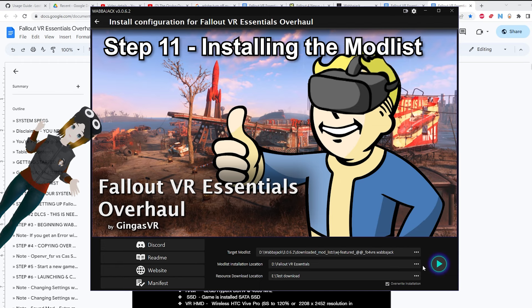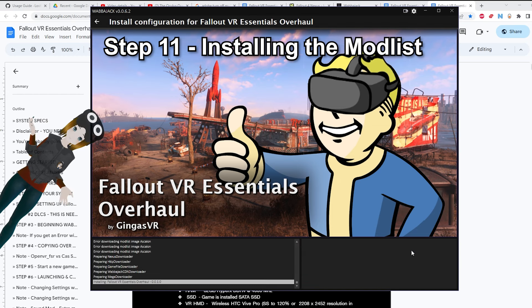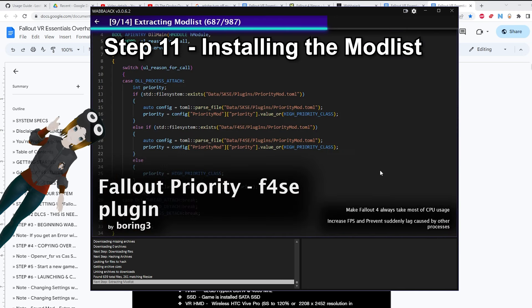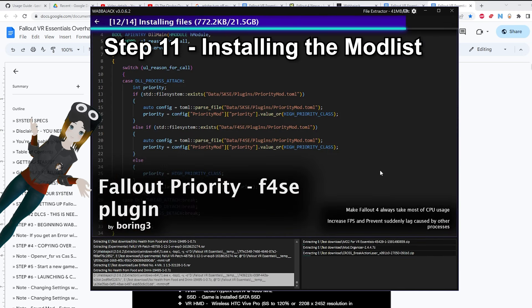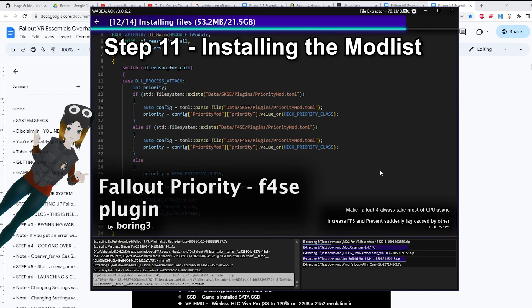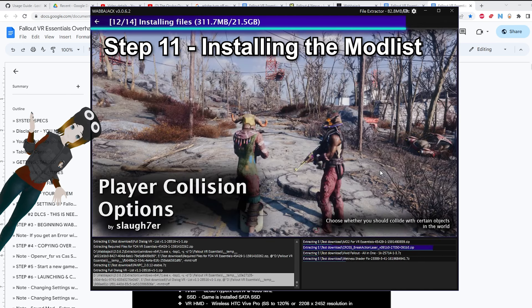Step 11: Installing the Mod List. Check on that little box at the bottom that says Overwrite and press play. You'll now start getting a slideshow of all the mods being installed on your system automatically. Now go away for a bit — this is going to take a while. Go get a coffee, maybe touch some grass, maybe not, I don't know your life. You will get a Mod List Installation Complete message when it's done — come back here when it's finished.